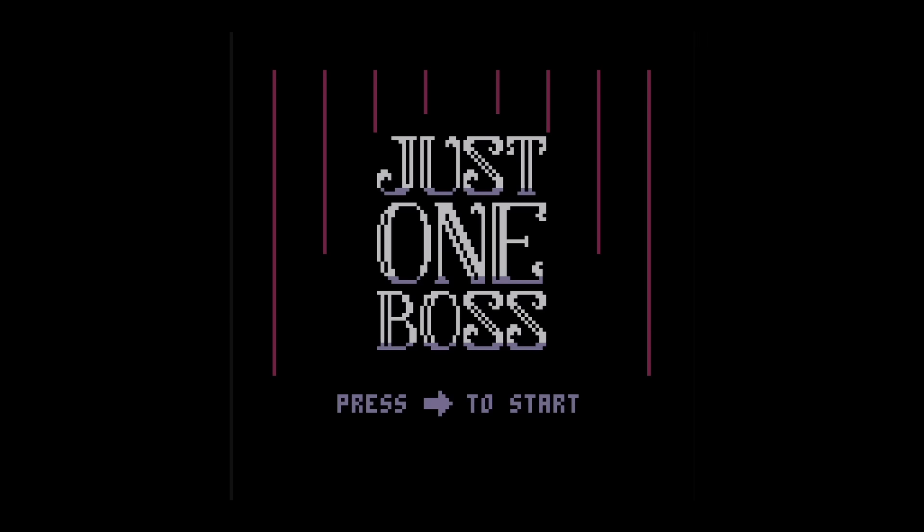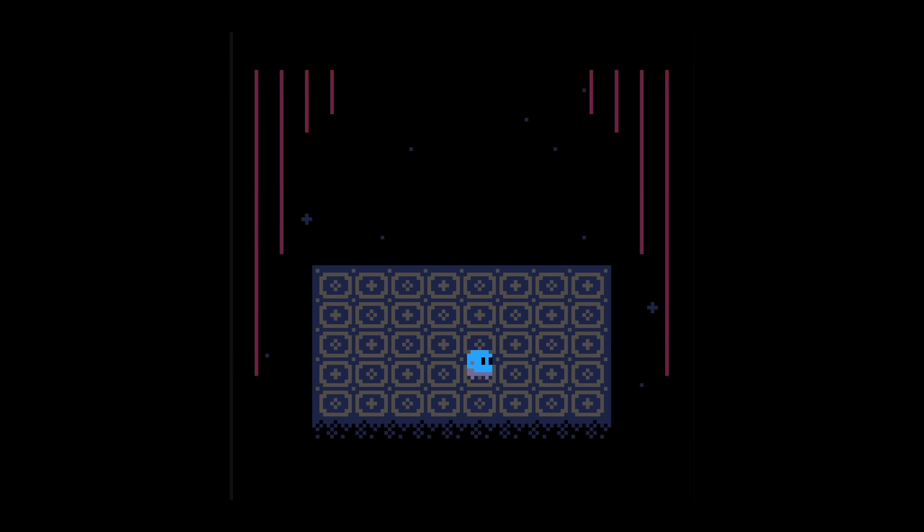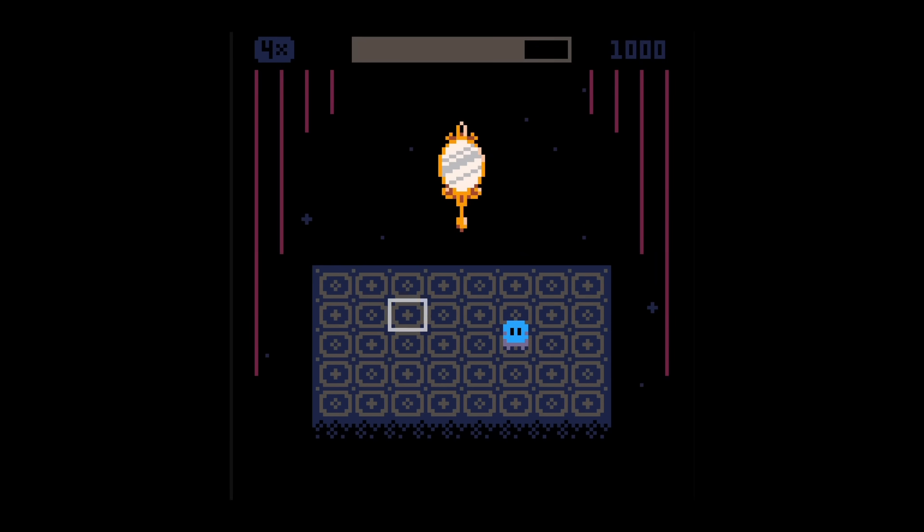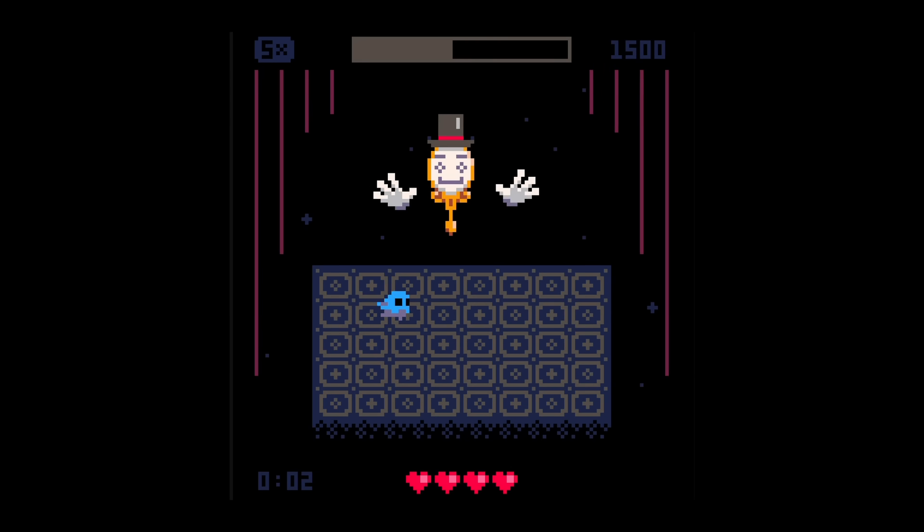One game made in Pico 8 particularly caught my interest — Just One Boss. In this game, you play as a little character on a grid. Your goal is to fight just one boss. To attack the boss, you need to step on a glowing tile while avoiding damage from incoming obstacles and projectiles. This game convinced me to ditch the turn-based aspect I envisioned entirely. Rather than having bullet hell sections within a turn-based system like Undertale, the whole battle would instead be bullet hell — the player attacks without turns by having attack zones spawn within the battlefield. The player then needs to collide with them for an attack to register.